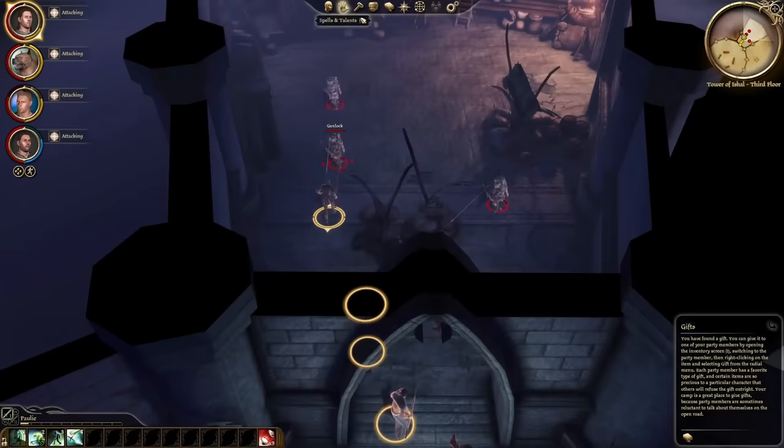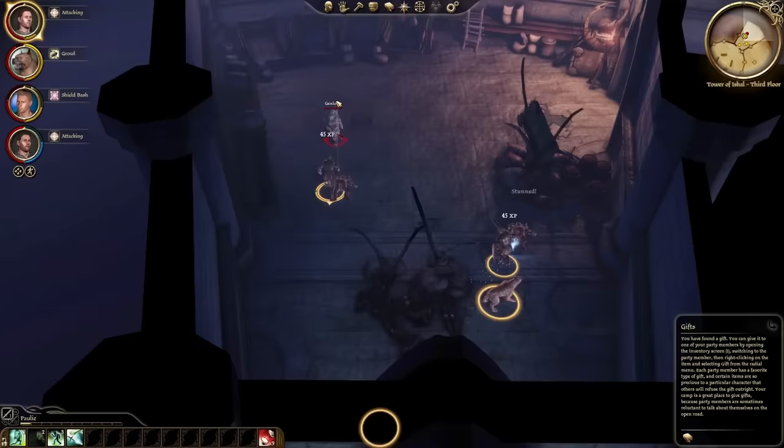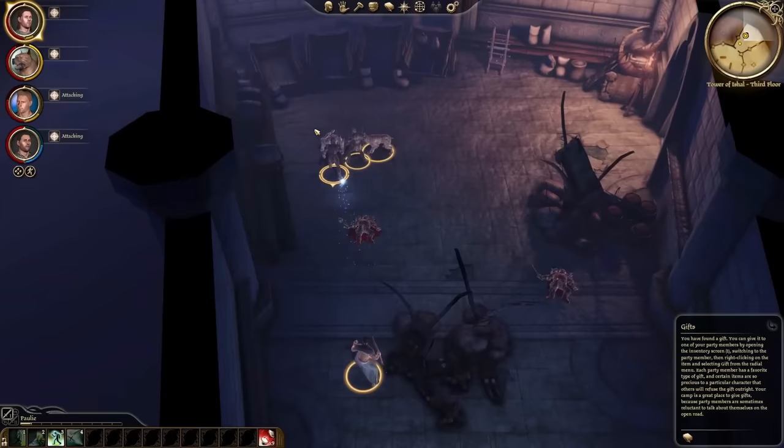Here's the combat loop. Enemies appear on screen. You pause the game, scan for mages in the group, rush and focus the mages, then clean up the rest. It makes the combat feel shallow and uninteresting by hour 15 of this 40-hour game. How long can you repeat this tactic on the few enemy types you fight before you get tired of it?